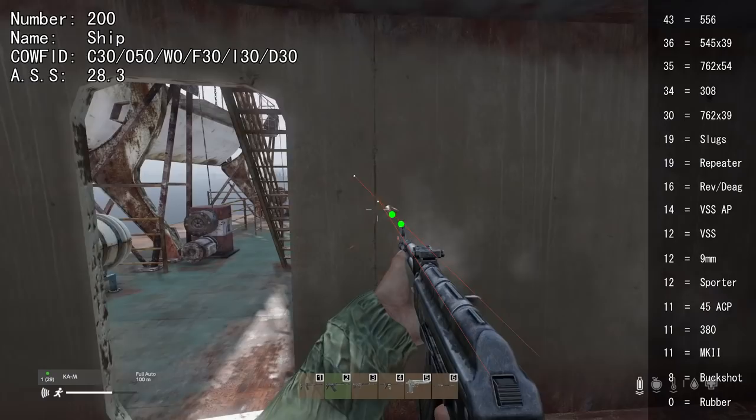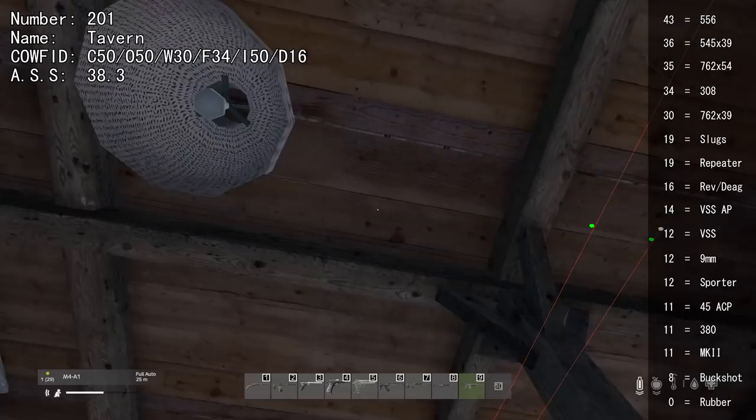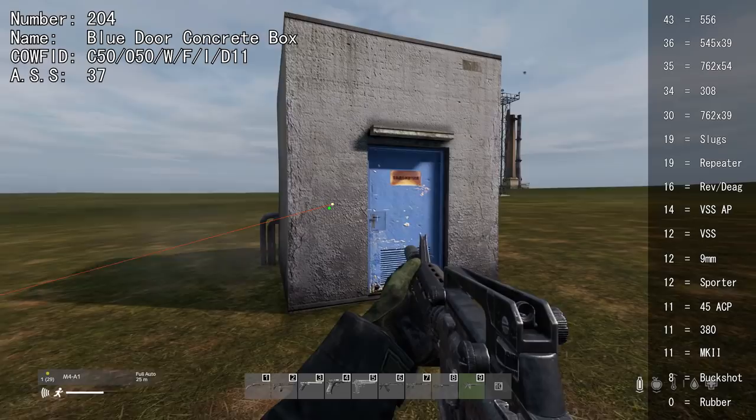The hull of the ship cannot be shot through, but most inner walls and floors can be shot through with 30+. Unlike other wooden structures, the tavern is difficult to shoot through — window frames require 30, doors require 16, but you can shoot through the floor with 34 or more. The lighthouse cannot be shot through at all. Surprisingly, one building's door can't be shot through, but the northern and western wall can at just 16+. The only way to shoot into another structure is through the door at 11.